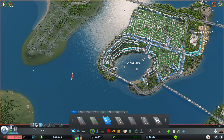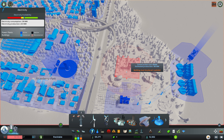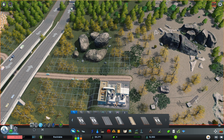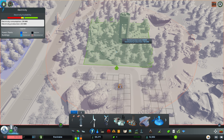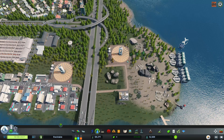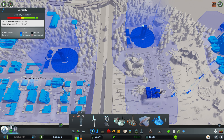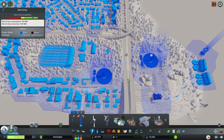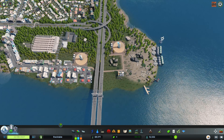Oh, we have power issues. Let's see if we can get another solar in here somewhere. Can we get a solar in here? Yeah we can — there we go, so that should hopefully link up. It does not, so we need to do a power line from here to there. That should give us plenty of power. Oh, we need some water — got water.